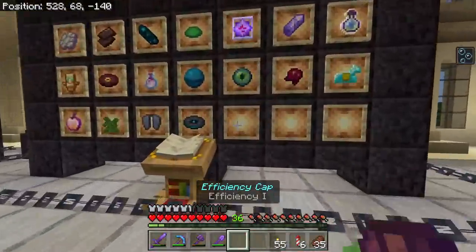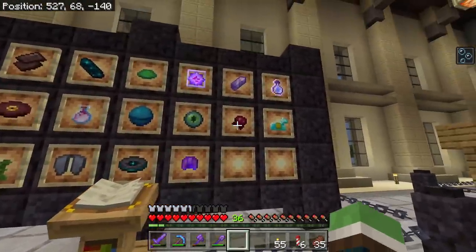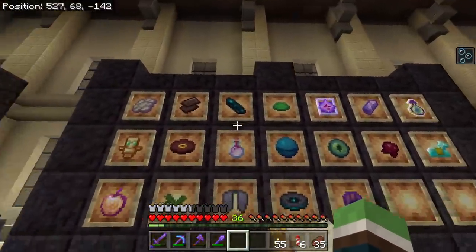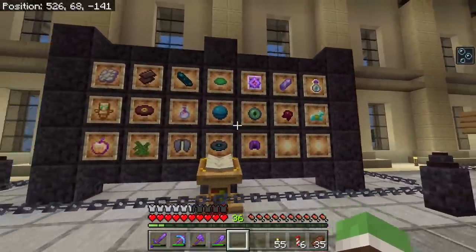I'll just name it 'Efficiency Cap.' As we find more rare items in this game, I will take down lesser rare items — that's not rare, that's not really rare either. The whole idea of this wall is just to find out myself what the rarest items are in this game.